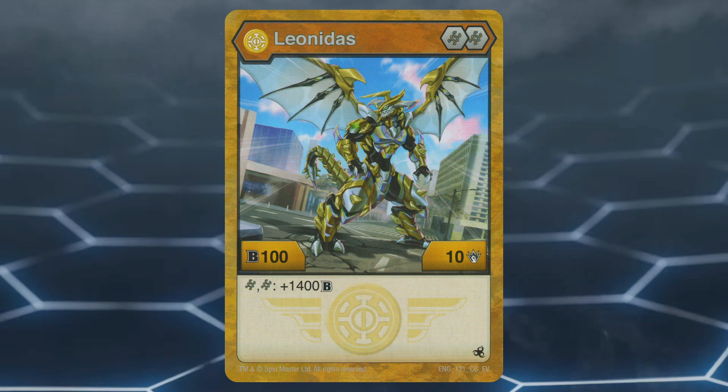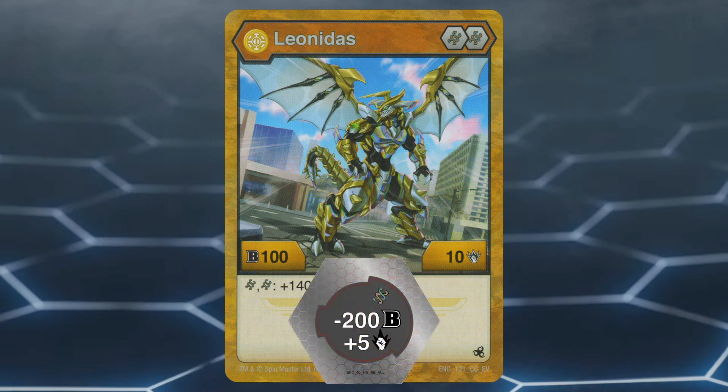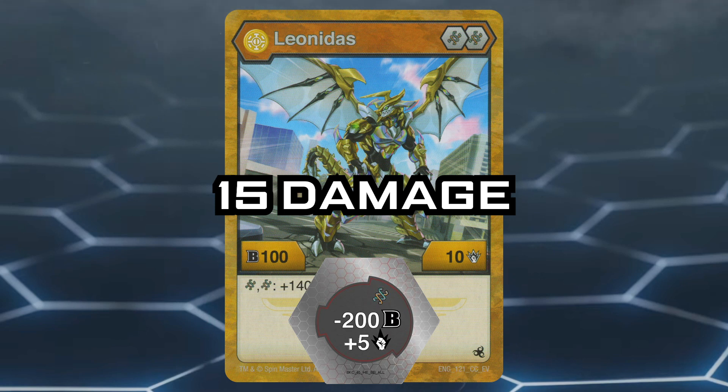Right out of the gate with 10 base damage, Leonidas is already a contender in a damage-wins play. If you wanted to play it safe, you could use the minus 200 B power plus 5 damage Helix core to reach 15 damage, which is spicy.